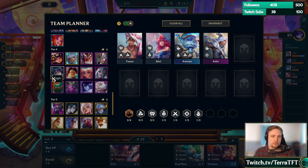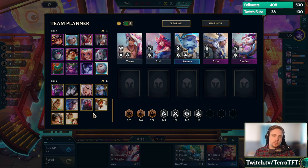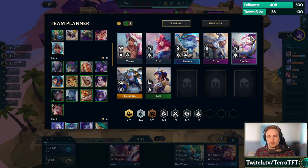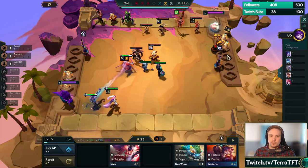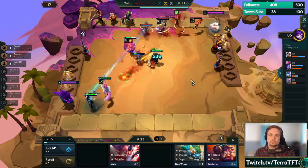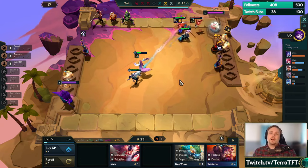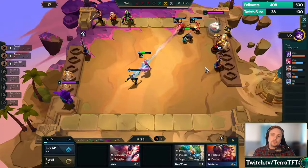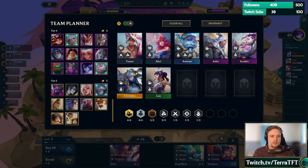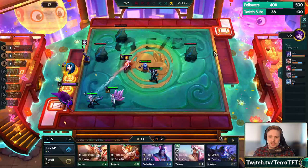If we go four Warden maybe we can make it work. Drop the Aspo for Syndra maybe, then we can go four Arcanist. Honestly we don't even need to go four Warden for that — we could just play four Arcanist. Then we go like Set frontline. It's a very mixed team I have right now, but with my plan maybe it's worth. That's putting a lot of pressure on just Set and Amumu as our sole front liners — that doesn't sound very appetizing.